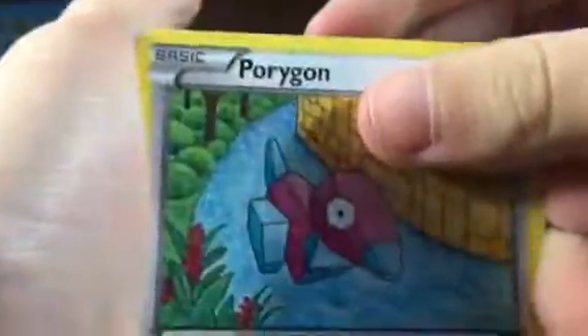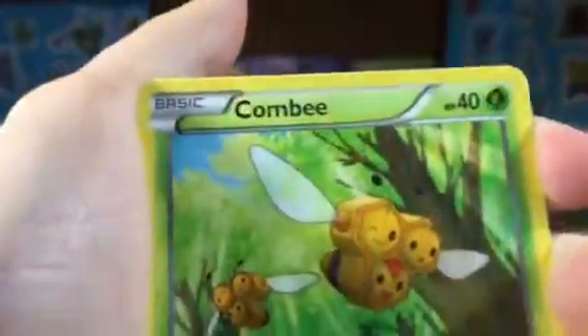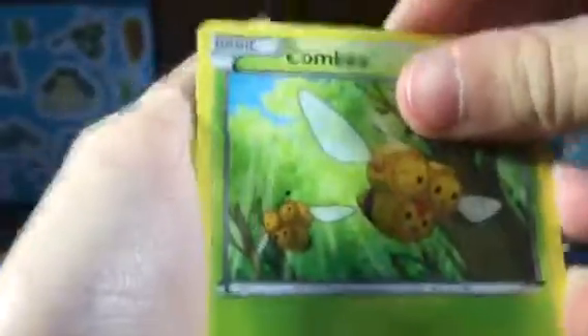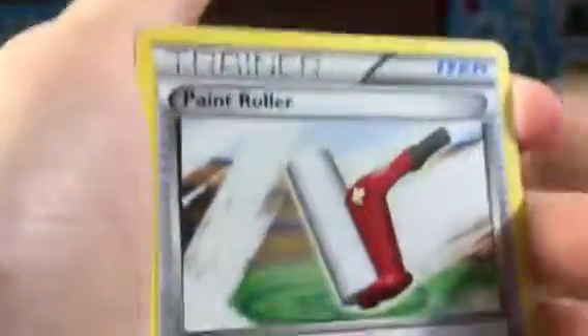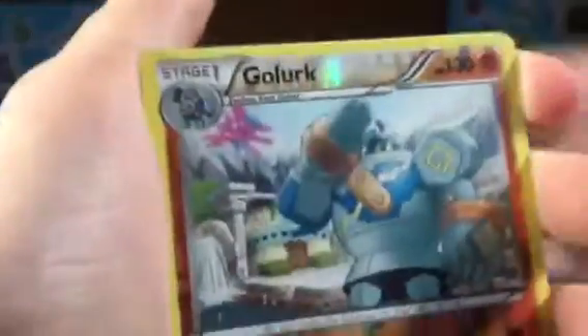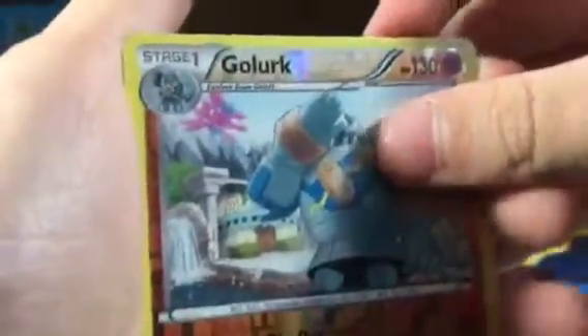Alright, so we got a Porygon. I really like Porygon. Eevee! Meowth! Relicath — I think that's how you say it. Comby! Gloom! Paintroller. Reverse holo, which is rare.